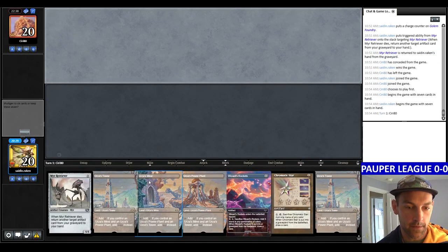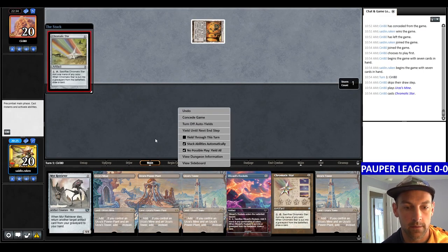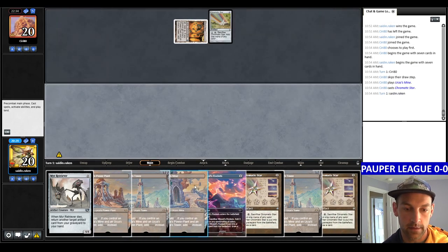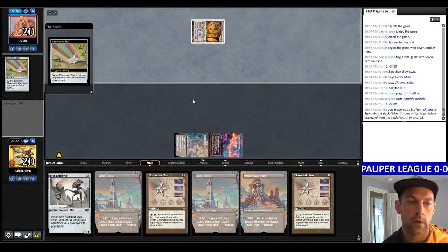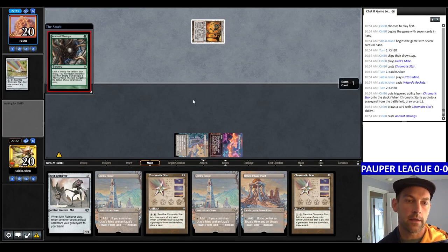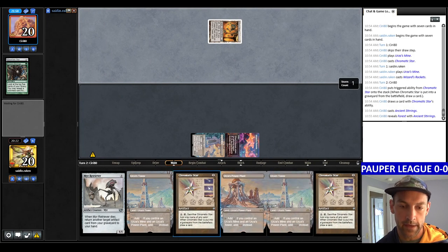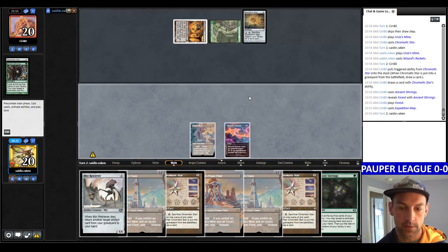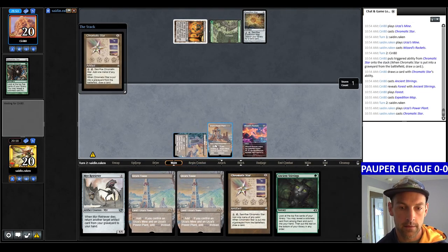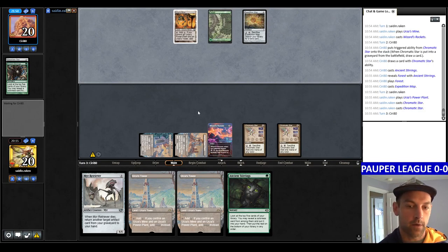Game two, we're on the draw, we have turn three natural Tron — go land Rockets, land Retriever. Although we probably don't want to overextend into their Spellbombs. Let's play Rockets turn two, play two Stars, looking for card draw spells. They sacrifice their Star for green, Ancient Stirrings, hit a Forest — so we definitely have the mana advantage. They play the Forest, play a map, so they're looking at potentially turn four Tron. I'm going to go Star into Star and pass the turn. You can't just F8 with Rockets on the battlefield because you can sacrifice it for zero.